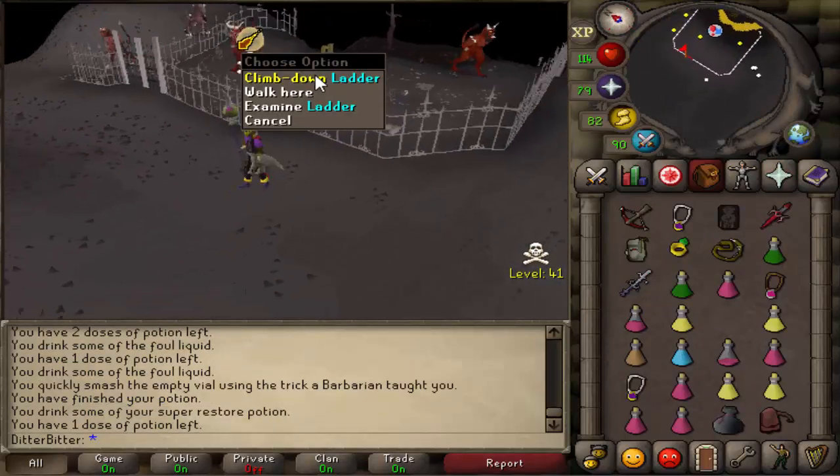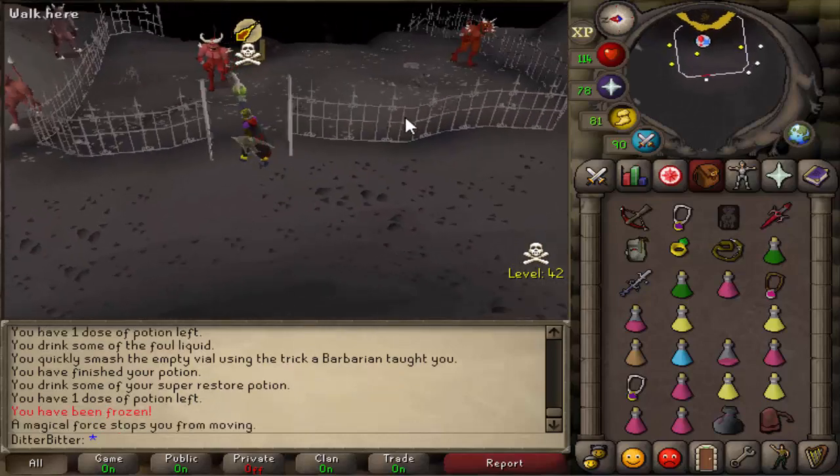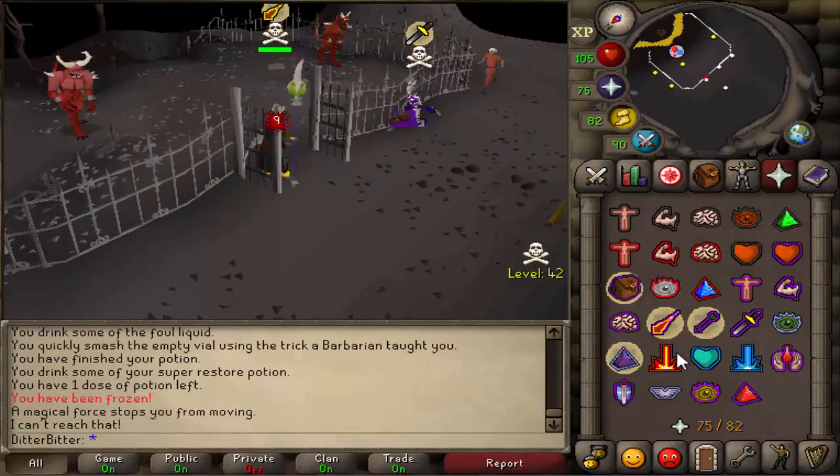This guy just PJ'd me as I was looting and I actually put the majority of my brews in my looting bag, so I could have actually died. But I managed to freeze him with my double mystics on, so I should get out fine.